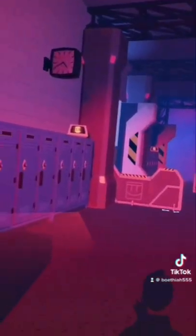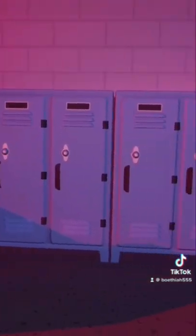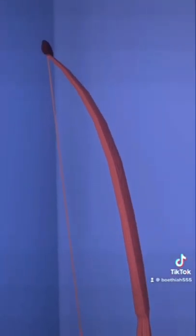So this one is on the second level here, and you're just going to run right over here to these lockers on the left. So you're going to skip the first set here, these first three, and it's the fourth one here, and we'll just walk up to it. You'll stick your hand through, and as you can see, there is a bow.